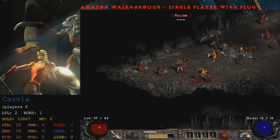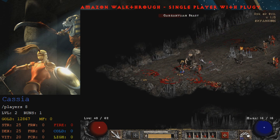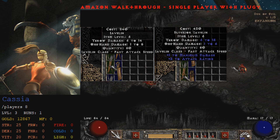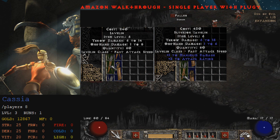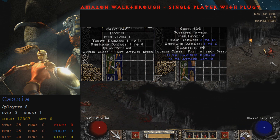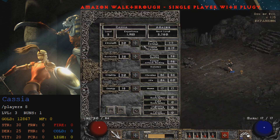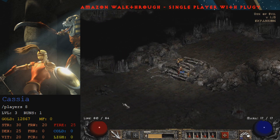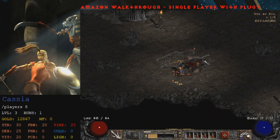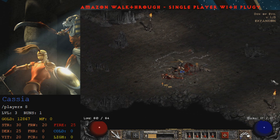Now let's talk about Normal Act 1. If you're a Javazon, buy a few stacks of Javelins from Charsi as soon as you complete the Den of Evil quest. Make sure the Javelins don't have bonuses on them such as attack rating, as this makes them much more expensive. Poison Javelin and Power Strike require level 6, so until then most of your damage comes from throwing Javelins. Even with one point in Jab, it's not worth using because the Javelin's melee attack is very weak. Only jab in the Den of Evil at the beginning since monsters are very weak there. After that, once you reach areas like Bloodraven or Stony Field, just throw your Javelins.